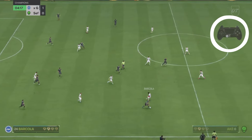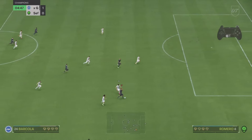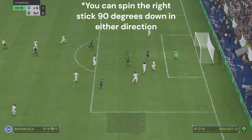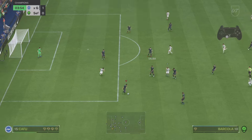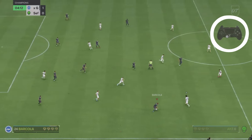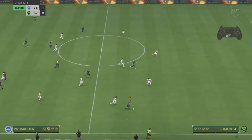So does everyone that gets to high ranks in Fut Champs. You do a step over by spinning your right stick 90 degrees down relative from where you're facing, and then holding the left stick in front of you relative to where you're facing and accelerating forwards. Here you can see in this clip I spin my right stick 90 degrees down while holding R2 and my left stick in front of me to accelerate forwards.